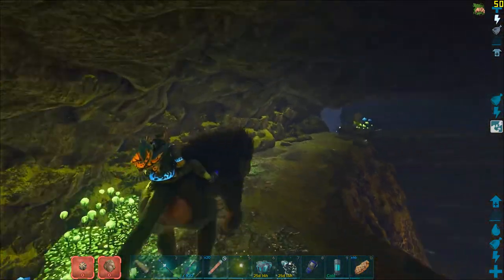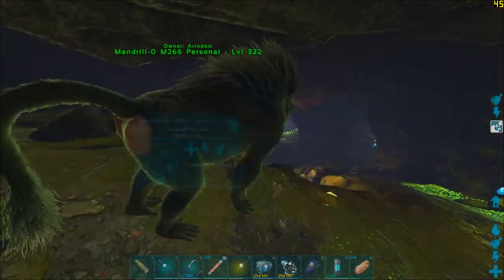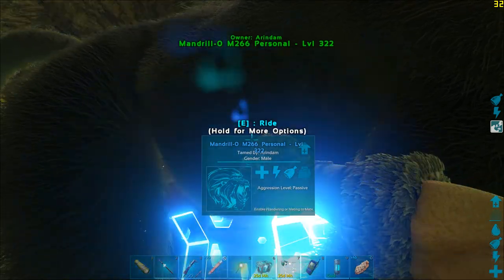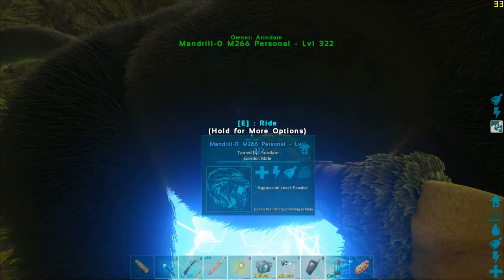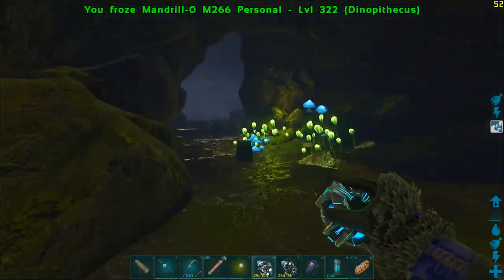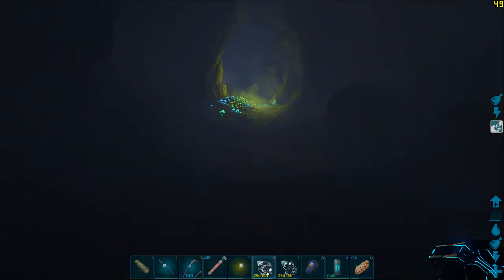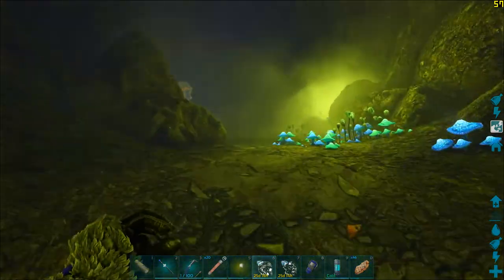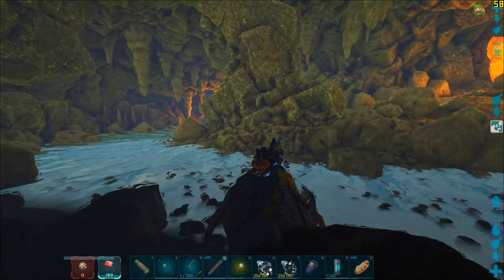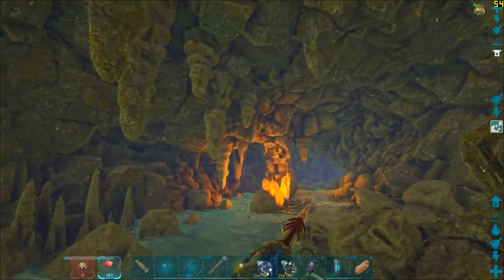We actually cannot traverse this path even if we want to, so I definitely need to cryo this guy up. Also, when you have a Sinomacrops above you, press and hold R to enable the auto scream — but enable it only when you have aggro, otherwise even if you have no aggro you would still unintentionally aggro those Arthroplueras, and that will be very bad for business.